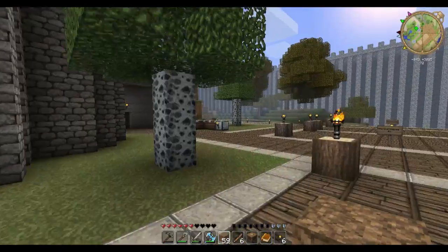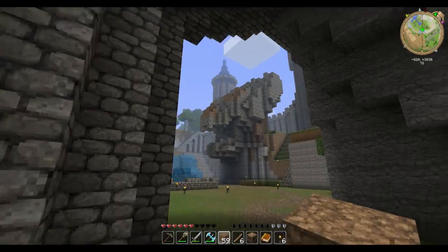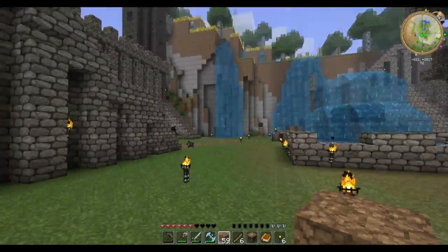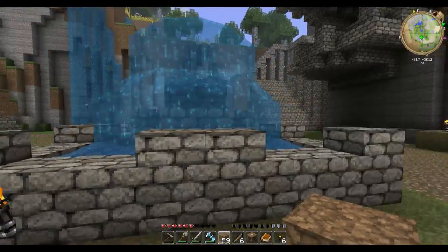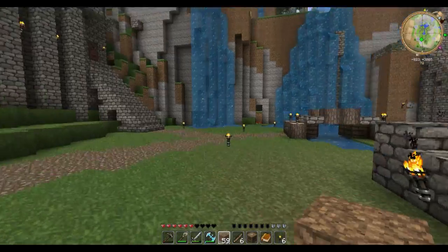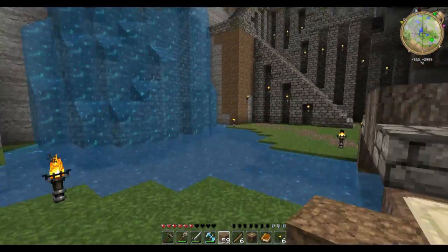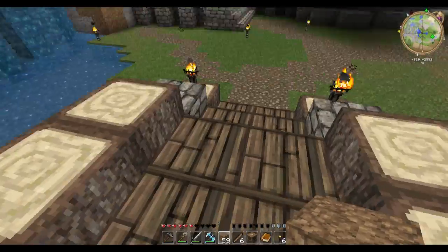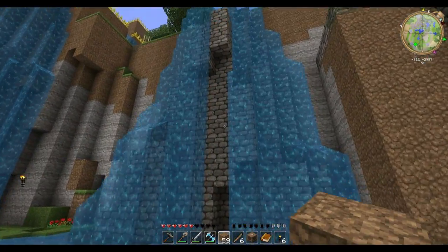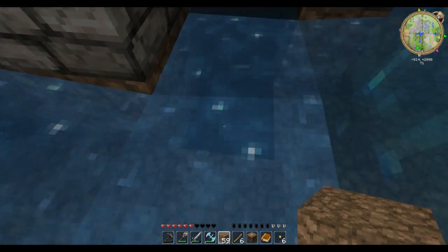This is the valley we originally started in. You can see the mongoose head — it still needs a little more detail. We've got a fountain here with a secret underneath, a waterfall here which I think still needs to be switched to a bridge over the lake, and a creek here that I think needs to be switched to regular stone.